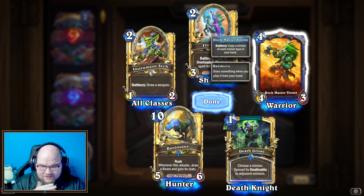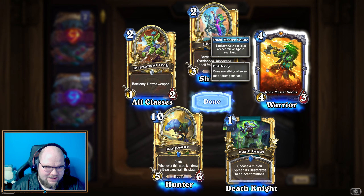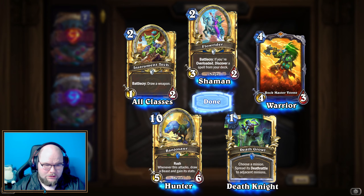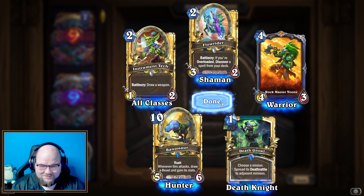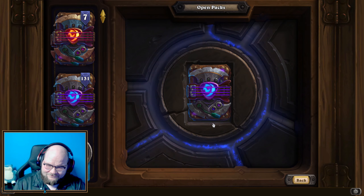We got Necrotic Explosion — it has lifesteal, deals five damage, summons two 1/1 souls, and every time you spend a corpse, it upgrades this card. It can increase the damage dealt, the number of souls, and their stats. To make this really worthwhile you need a corpse-focused deck. It's a Rainbow card, so it'll be interesting to see if we can make that work.